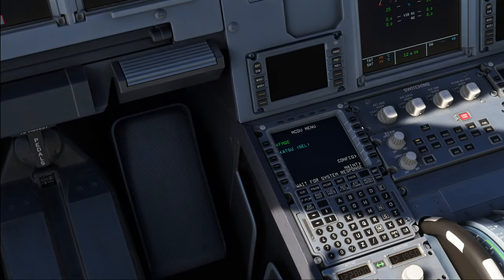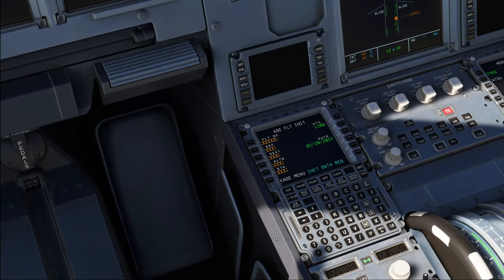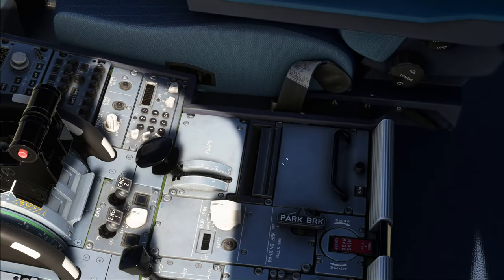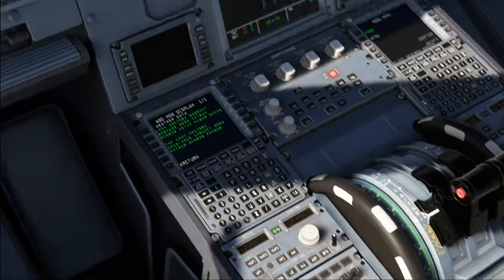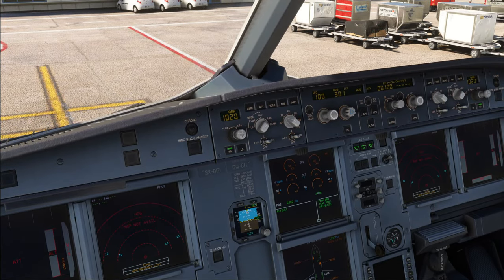Down into the ATSU — let's see how that has changed. Previously there was a bug where we couldn't request weather; I hope that's been fixed. Starting the data initialization. Weather request for LGAV — I want a METAR and a TAF. Message received: preliminary load sheet and weather data. Weather QNH 1020 — let's pre-select that. Set three times.